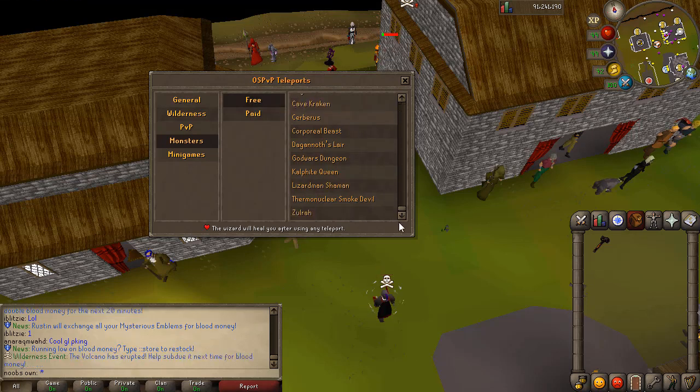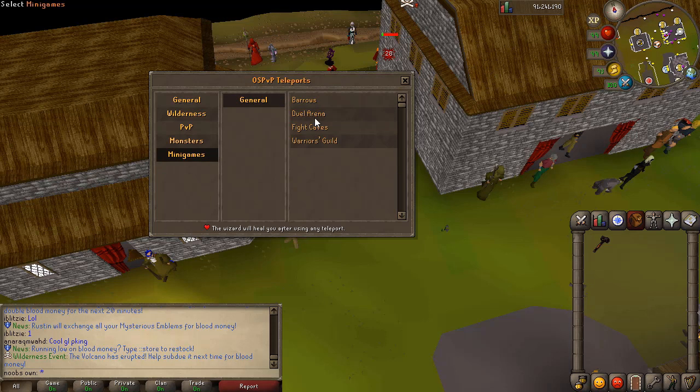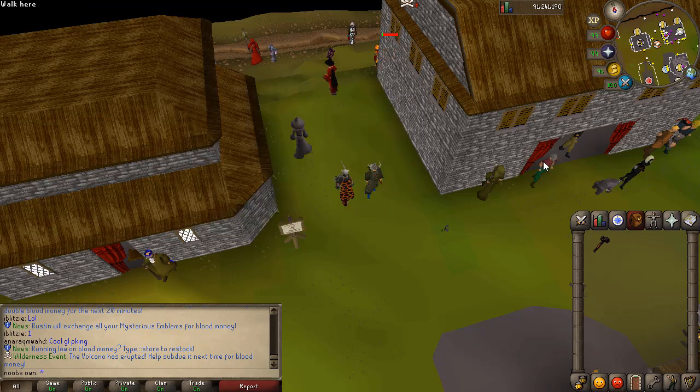Then you have the monster teleports. So you can go to free monsters right here. But you can also get yourself to the paid monsters, which will then cost you 100 blood money to start an instance. You can also do these minigames - Barrows, Duel Arena, Fight Caves and Warrior Guild. So yeah, that's pretty nice.